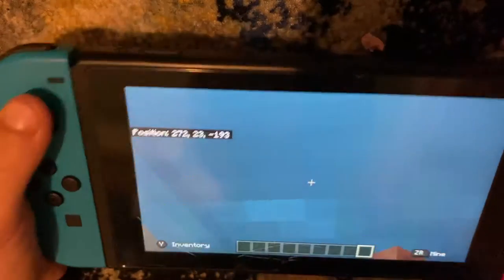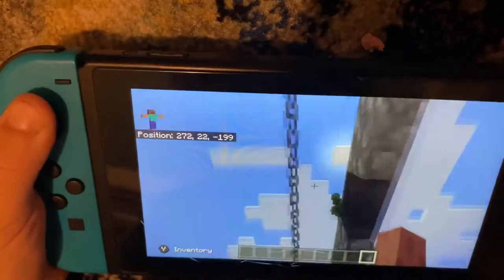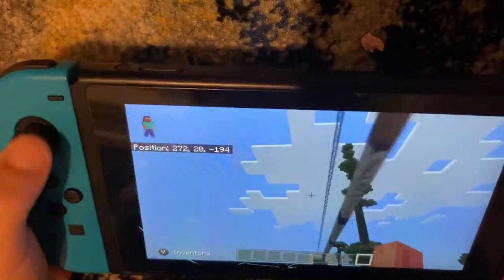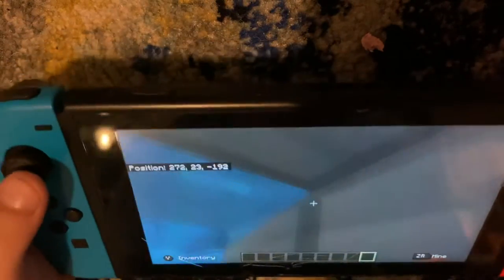But if you want to look down, just go into third person mode or whatever it is. And then you can just see what it looks like down.